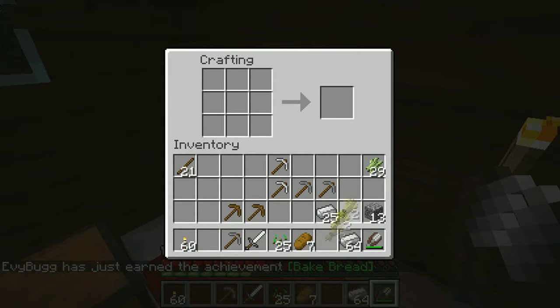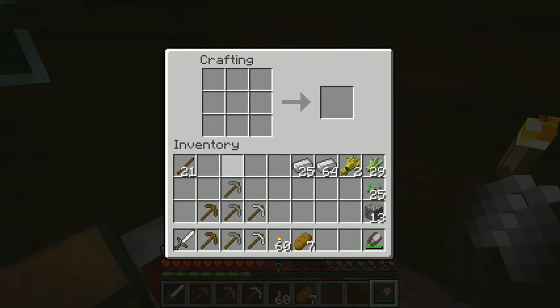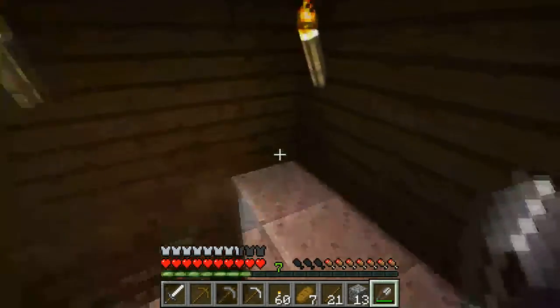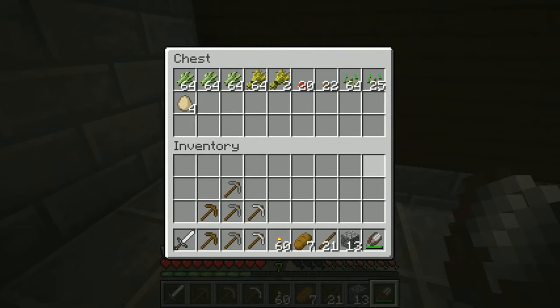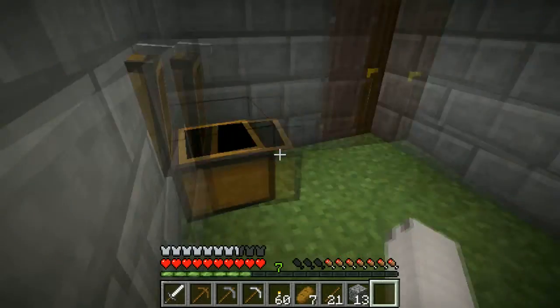Now let's organize our pockets a little bit. We'll have our sword first, then the wooden pickaxes, stone ones, iron ones, and then the torches, with our food after that. We'll put the ingots away and the shears away too. So that should be pretty good. It looks like it might be starting to become nighttime — oh wait, no, it just looked like it from inside. Well, it'll probably be nighttime soon.